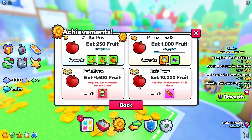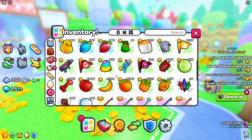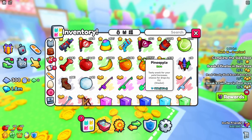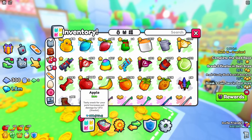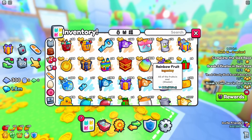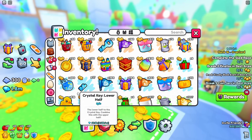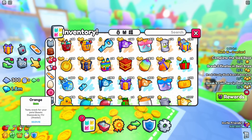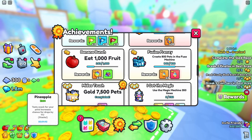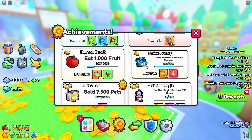Use your fruits daily. All you have to do is eat 20 of every fruit you have - rainbow fruit also counts. Don't waste fruit in the fruit machine because it does the same thing as a regular fruit and wastes it. Each fruit lasts five minutes and there are 20 of them, so your active boost lasts about an hour and a half.